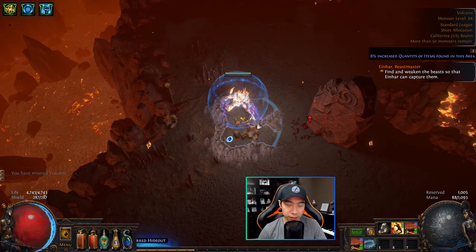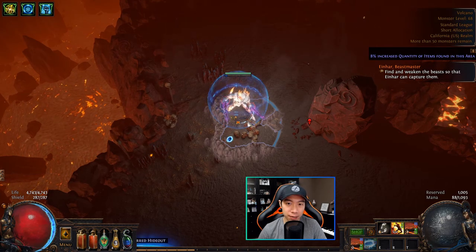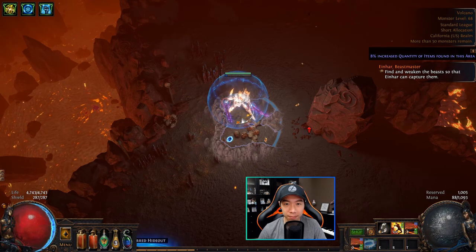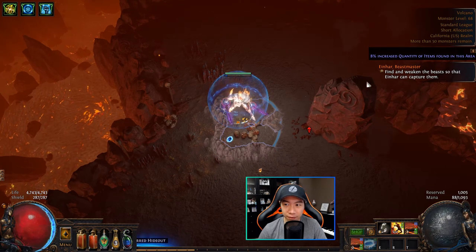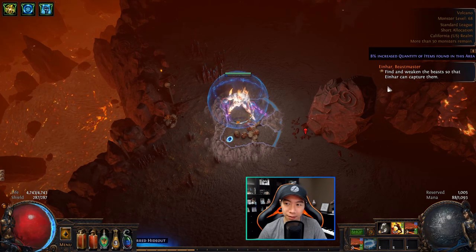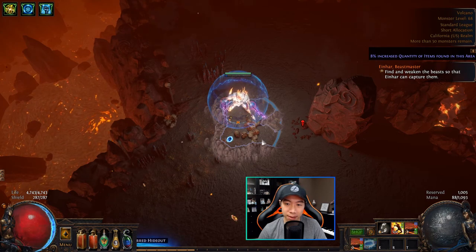Hey everyone, welcome to my channel Doom Ministry Gaming. Today we'll be talking about the Bestiary League mechanic. When you enter a map with the Bestiary League mechanic, you'll notice a quest from Einhar, Beastmaster, who is the primary NPC for the mechanic, and he asks you to hunt and capture beasts throughout the map.